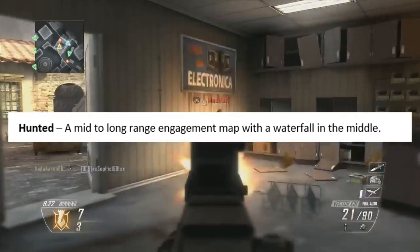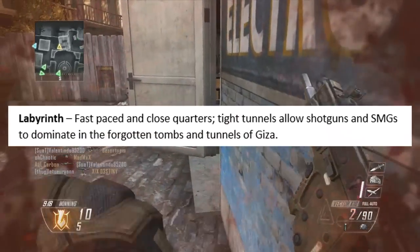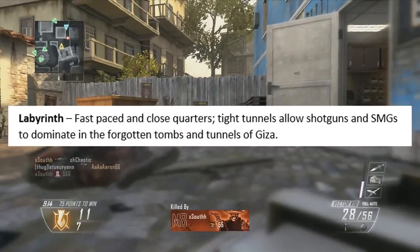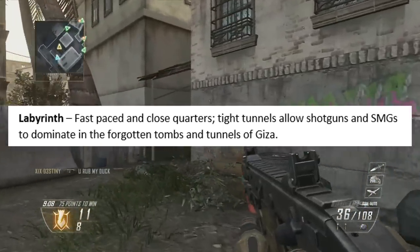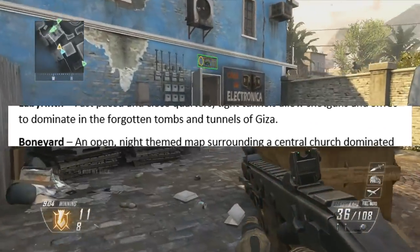We have Hunted, a mid-to-long-range engagement map with a waterfall in the middle. Next, we have Labyrinth, which is a fast-paced and close-quarters map with tight tunnels allowing shotguns and SMGs to dominate in the forgotten tombs and tunnels of Giza — the location of the famous ancient Egyptian pyramids.